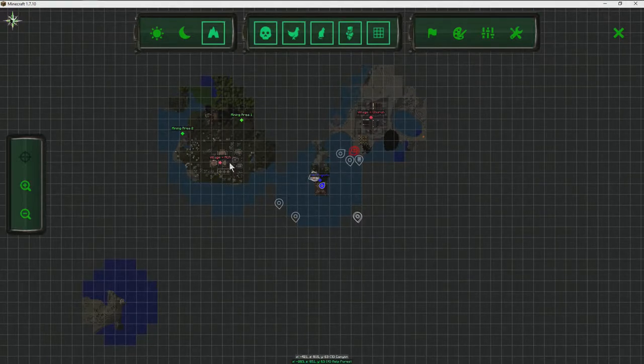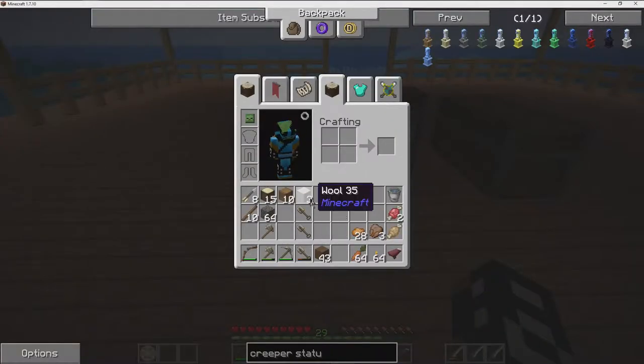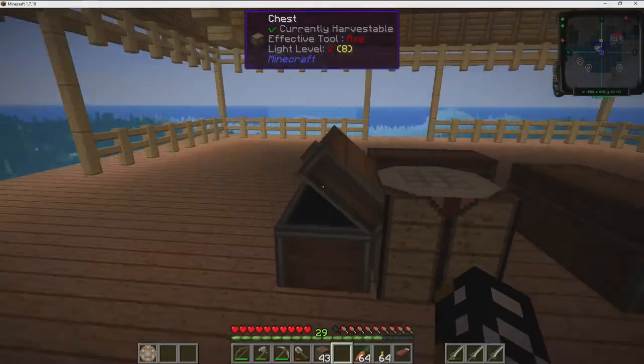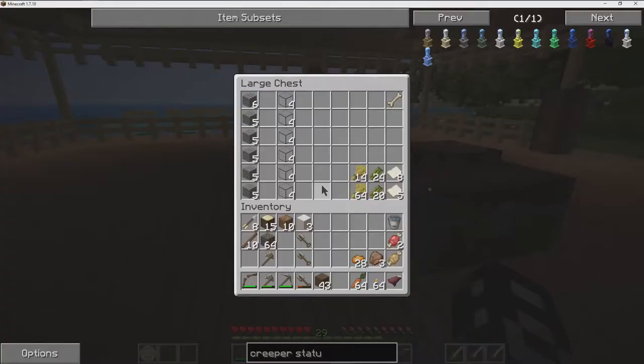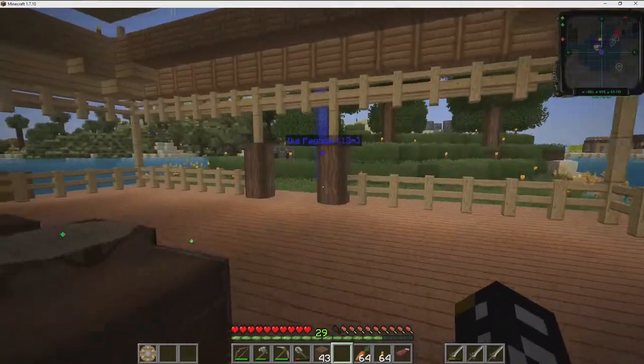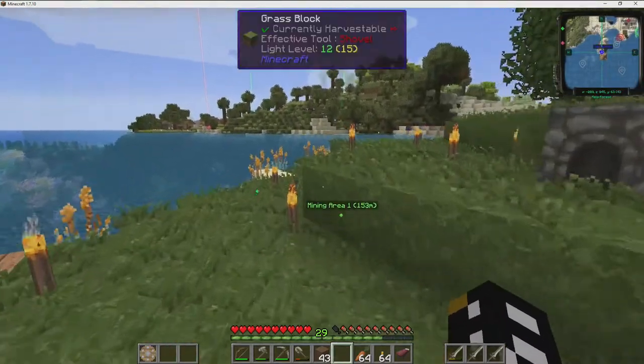So what I want to actually do is go back to the mining areas, because I need to get some iron. In order to get some iron, I have to go mining. And I'm not quite sure how to find iron, because I did go mining a little bit and I was not able to find any.